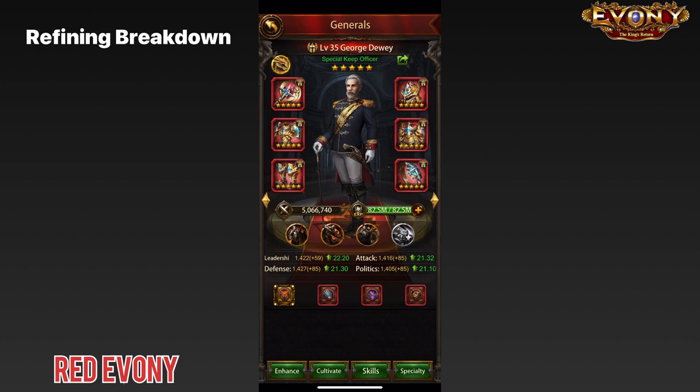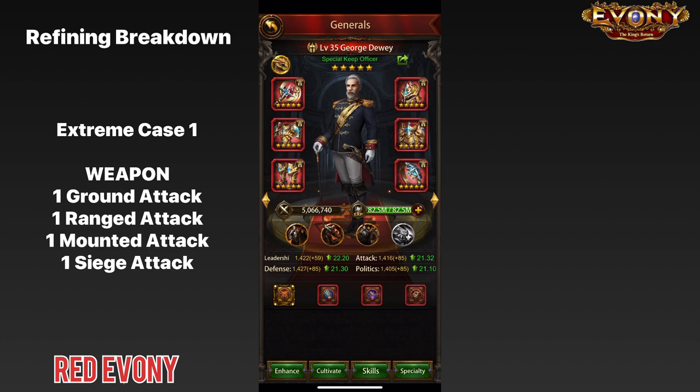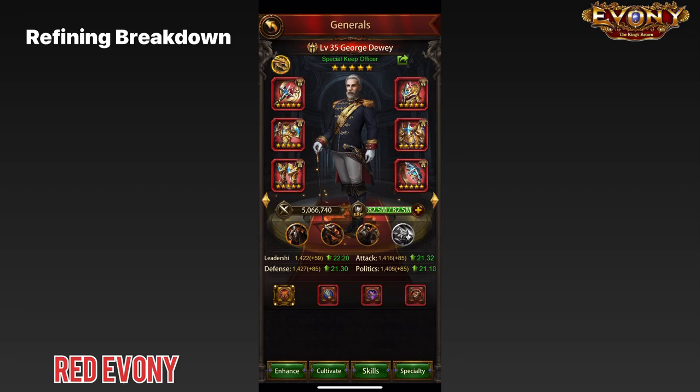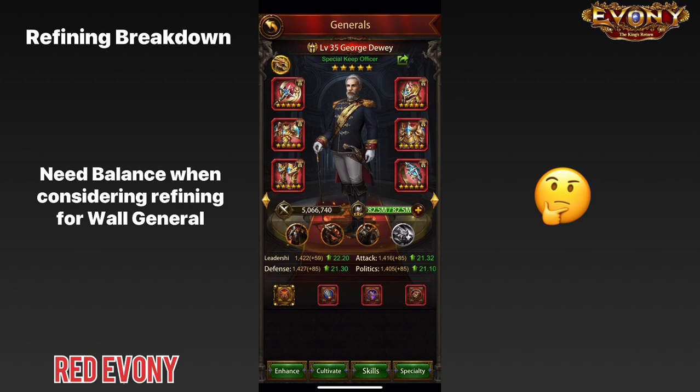In an extreme case you could have one refine for each troop type in each block — for example, on your weapon: one refine for ground, one for ranged, one for mounted, one for siege. But that would spread out the focus of your refining and it won't be very helpful. On the opposite end, spending too much refining on one troop type will make your other troop types considerably weaker. We need to maintain some level of balance in our prioritization.